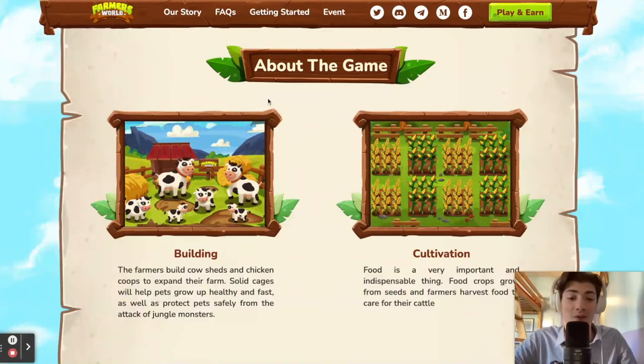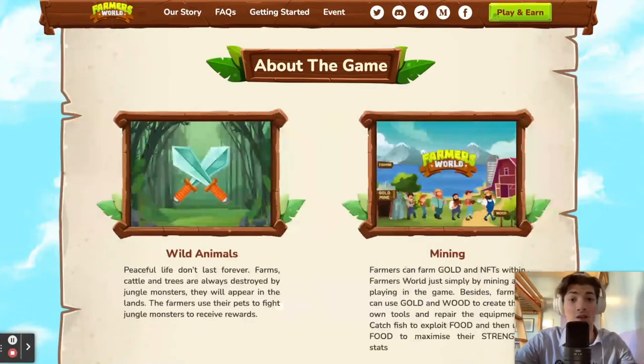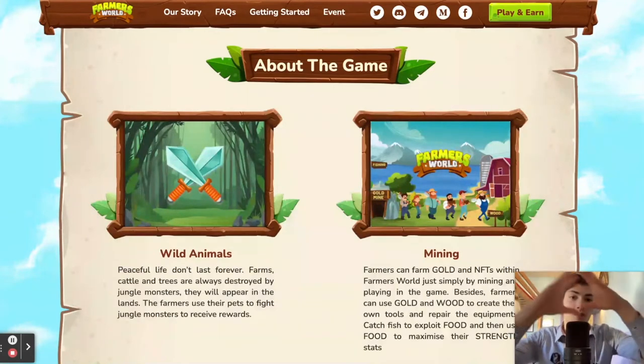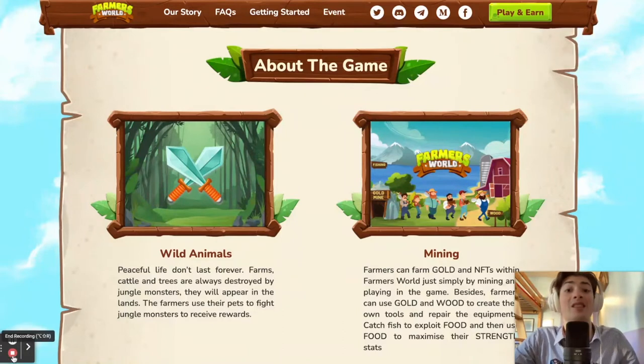There are several ways to maximize your profit inside this game. You can do cultivation, mining, building — as you can see here — so this game offers the capacity to do several things at once. To get started it's pretty simple: click on 'Play and Earn,' you'll be headed to another page, connect your wallet, and get started buying your very first NFT.